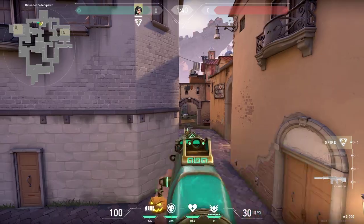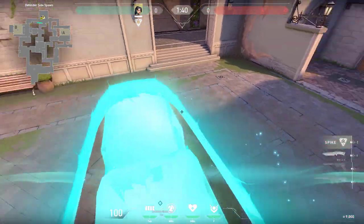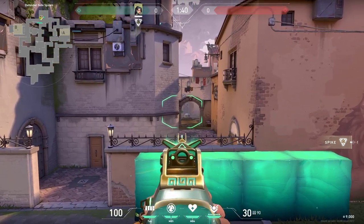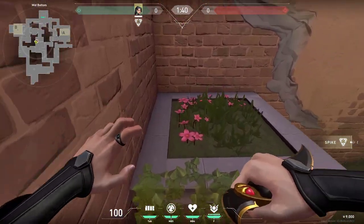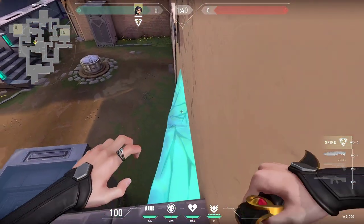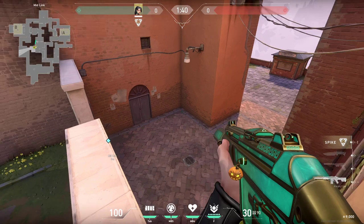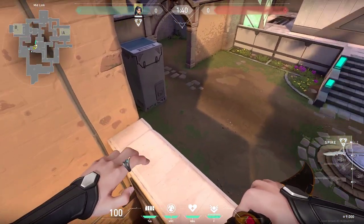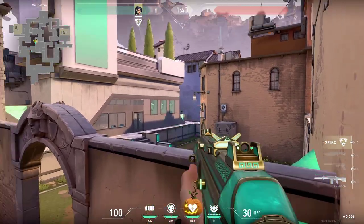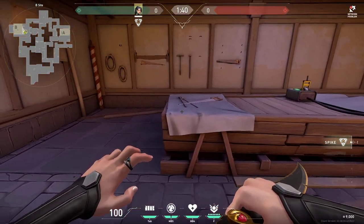There are two walls you can try at mid. First one is very simply along this wall and then you can peek from behind on mid. Or you can do your wall right here on top of this as well - it works the same and at this spot you are more elevated. If you want to push tiles and do it in style you can do this wall just like this and then jump all the way here on top, shoot the enemies and they would not really expect this.